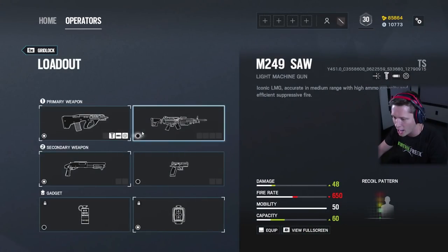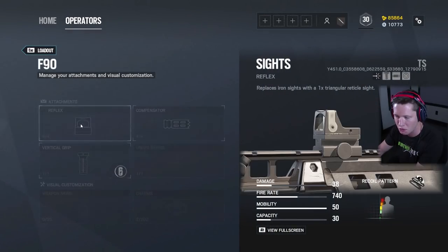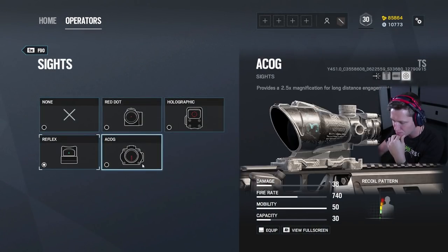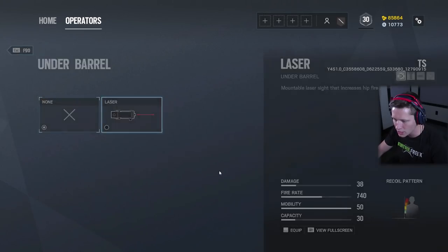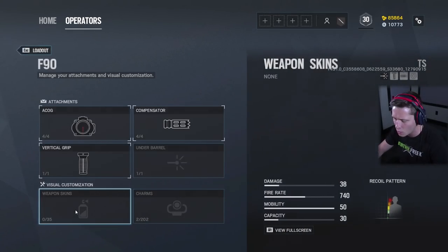We've got an F-90 assault rifle — a highly modular Australian bullpup assault rifle chambered in 5.56 NATO. Obviously a new weapon; I don't think anybody else has this. We've got a couple of different attachments. I'm going to throw the ACOG on for sure, compensator, vertical grip. Don't need the laser sight on there. Not going to go with weapon skins so we can see the weapon for what it looks like.